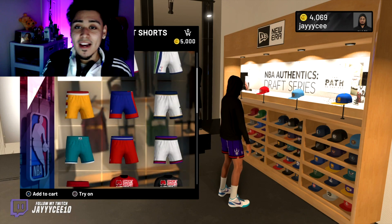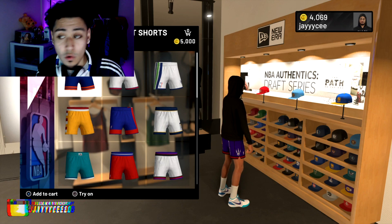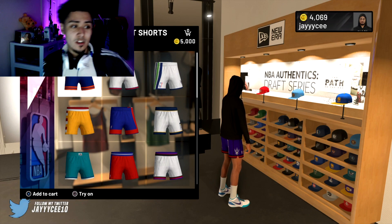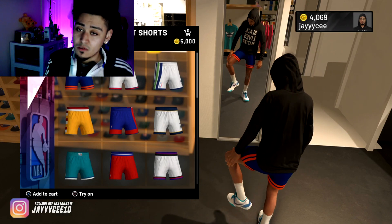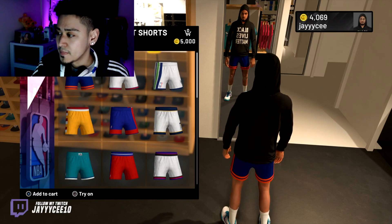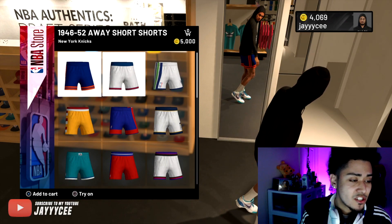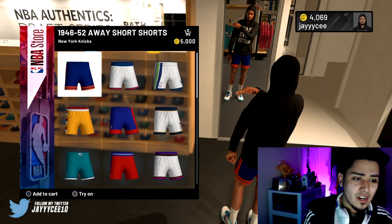Also guys, make sure you check out the Team Clan page — Team Coop Hoop Culture — down below in the description. Team merch has just dropped, so merch will be coming in very soon for us. But in the NBA store, we have short shorts — let me move the webcam over here — there we go, that's a little better. Short shorts are in the NBA store right now if you guys want to check those out.